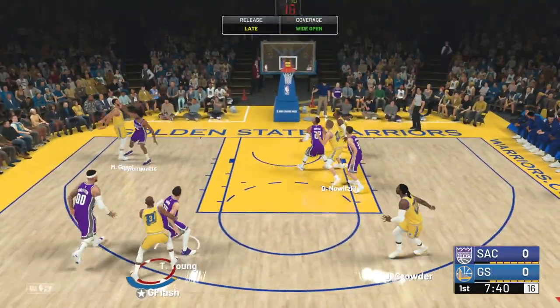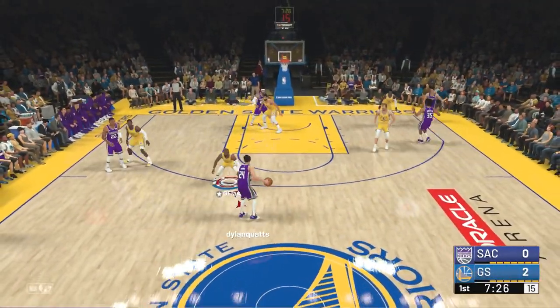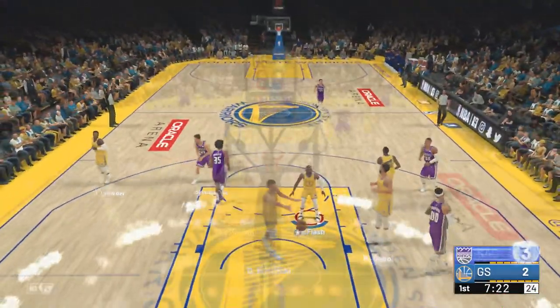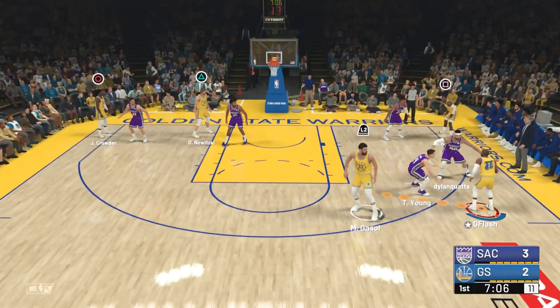This is one of the early games in the season. I'm going up against the Sacramento Kings — his first two picks were Trae Young and Klay Thompson. Klay Thompson is already doing damage on the very first play of his offensive possession.